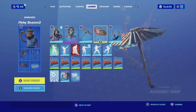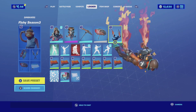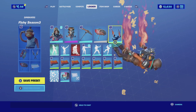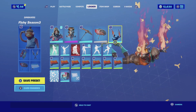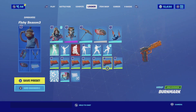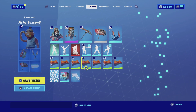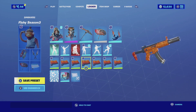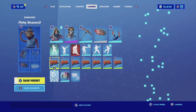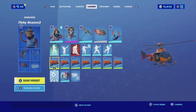For the emote we're going with Alphabet Soup — it's basically alphabet soup falling as you descend to the battlefield. The reason I'm using it is because the soup is orange, and that orange complements both the back bling and the skin very nicely. For the wrap we're going with Burn Mark, a very solid wrap you don't see much in game. It's an orange that transitions into a brighter orange or red color scheme and matches really everything in this combination.